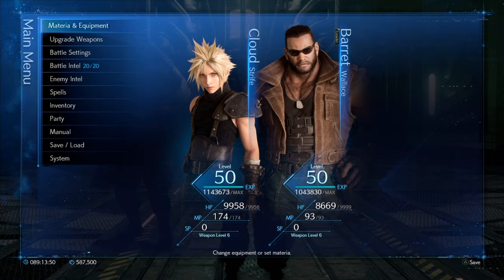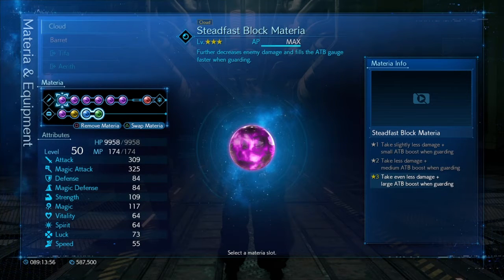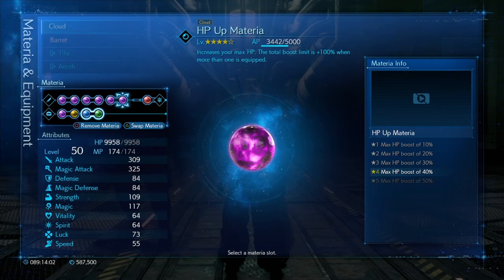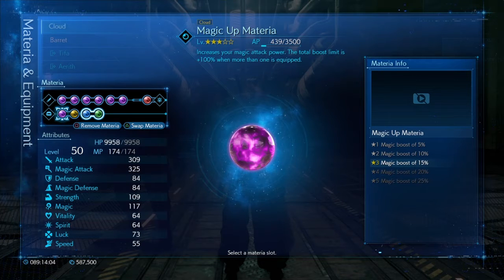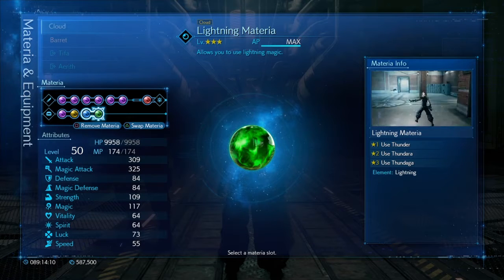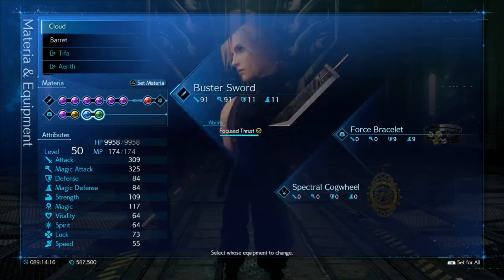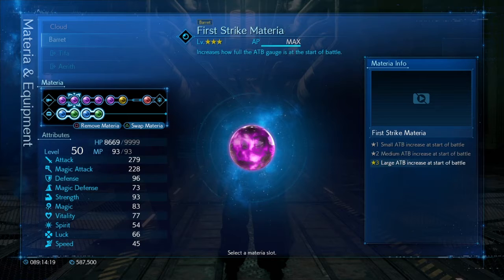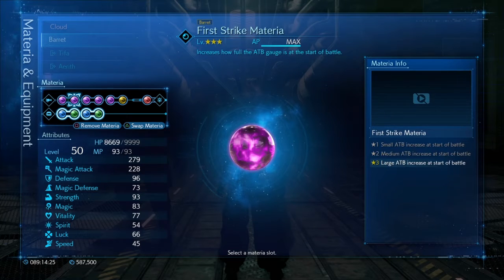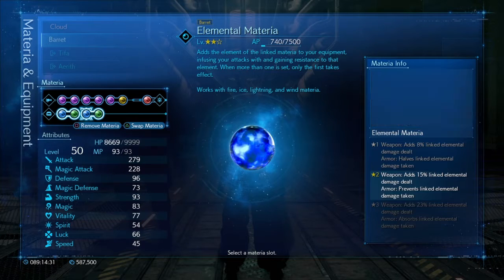As always, I'm just going to start off by sharing my equipment and materia. Starting with Cloud: he's got Steadfast Block, First Strike, two MP Ups, two HP Ups, and then Magnify and Barrier. And again, Elemental and Lightning on defence.